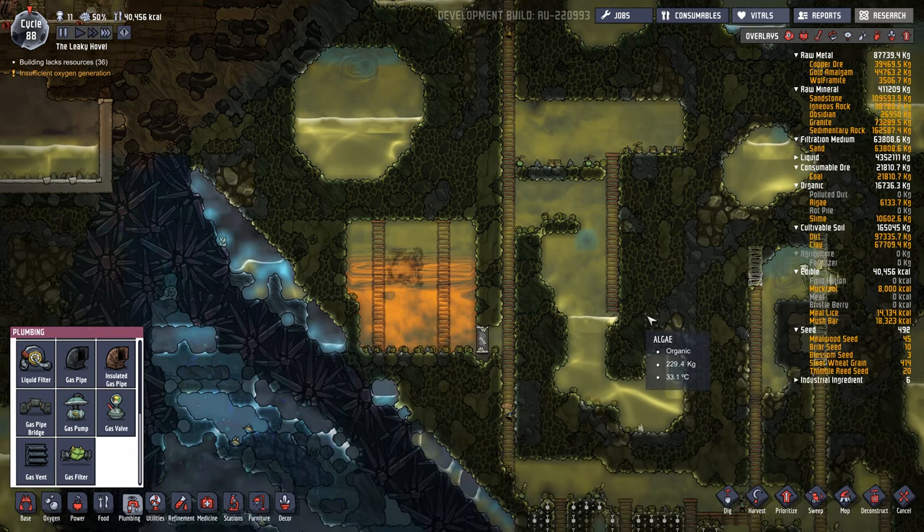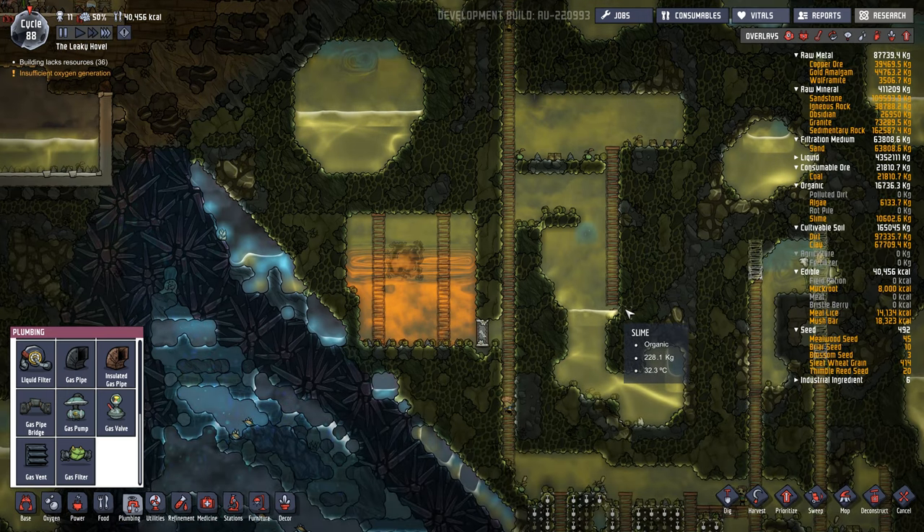Hello gamers, it's Wintermute here from Grind This Game. In this episode I'm going to try to show you how to hook up the natural gas power generator to get some power going.